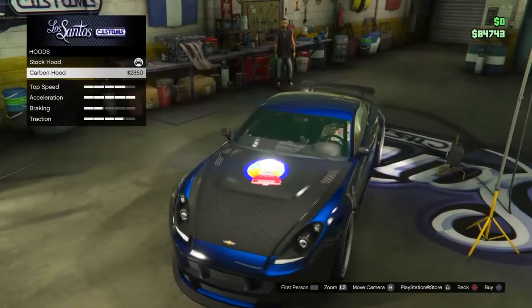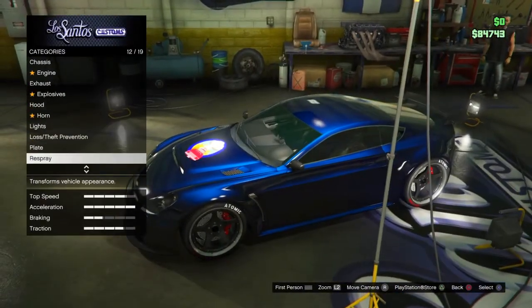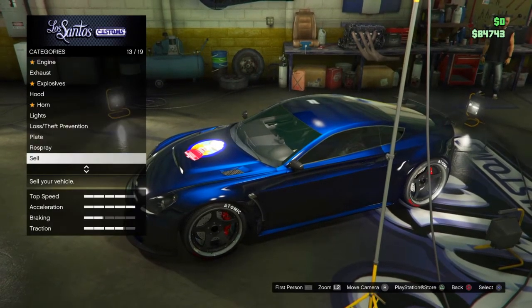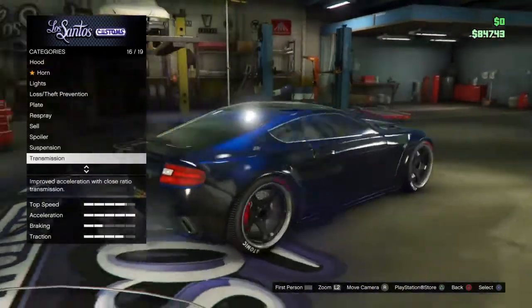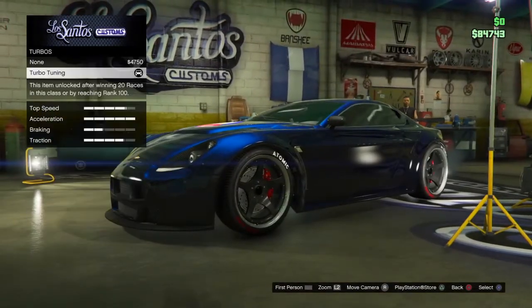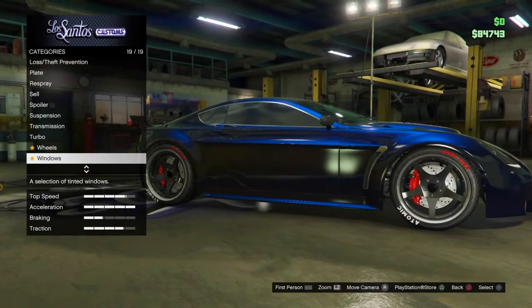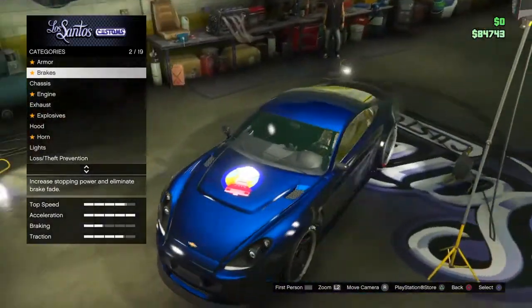The explosive hood can be whatever you want. Apart from that, you can put whatever you like on, but don't put bulletproof tires on — that can also slow your car down. You can put a max spoiler on. Just fully upgrade the car otherwise.